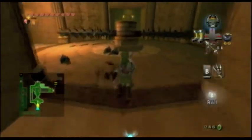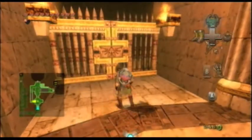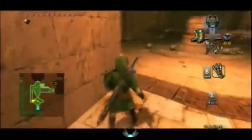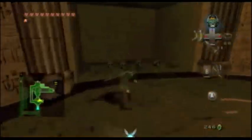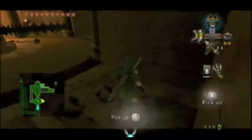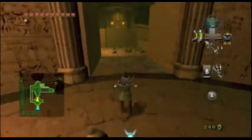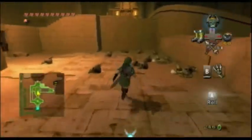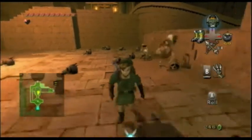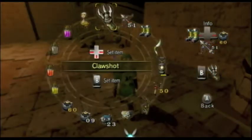Big spinning blade thingy of doom. I've got to open that gate. Nothing over here — must be the other place. Keep close to the center here if you're going around the room, because that's the only way you're going to be fast enough. Stealthos. I should just use bomb arrows against these things.